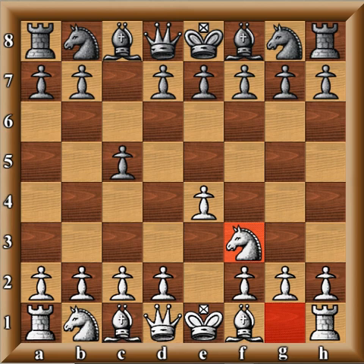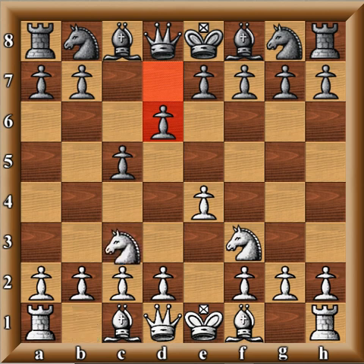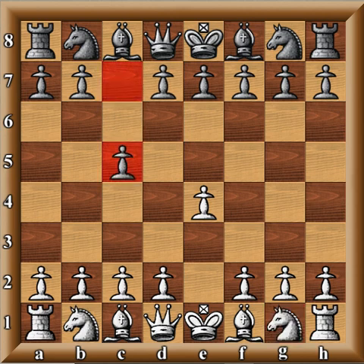Instead of playing Knight C6, perhaps Black tries to go into a Kan variation, or plays D6 — something he normally wouldn't play. And then you can play Knight C3. So G3 has the same idea — you are kind of bluffing your opponent.